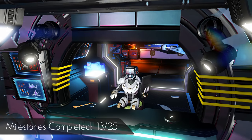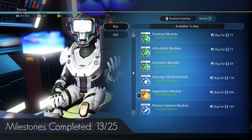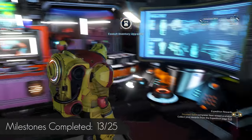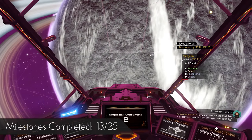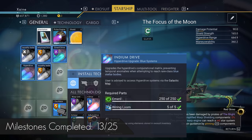Head into the Space Station and go to the Ship Upgrade Vendor — he sells S-Class Hyperdrives. You can grab 1, or save and reload to refresh the vendor and get 3. Install however many Hyperdrive upgrades you obtained. Before leaving the system, head to the closest planet and locate some Emerald. You need 250 to construct the Indium Drive, so gather your Emerald and then build the Indium Drive.